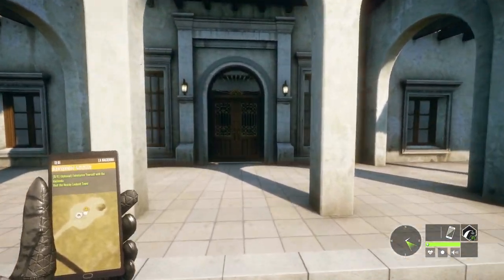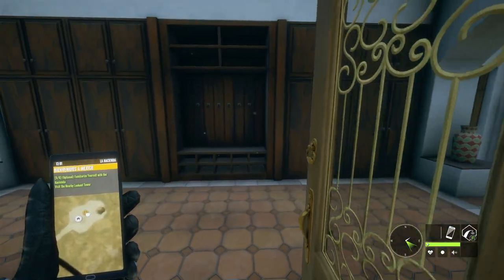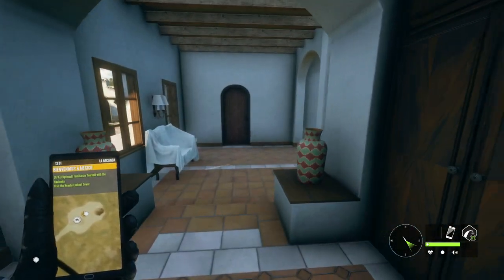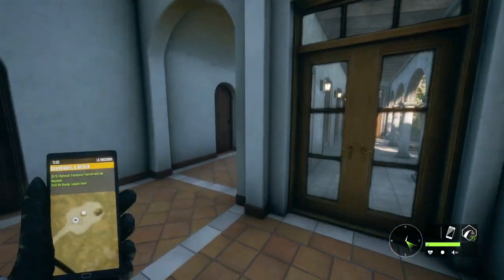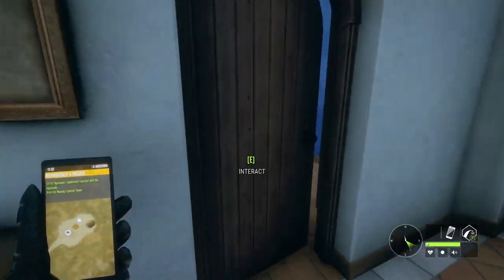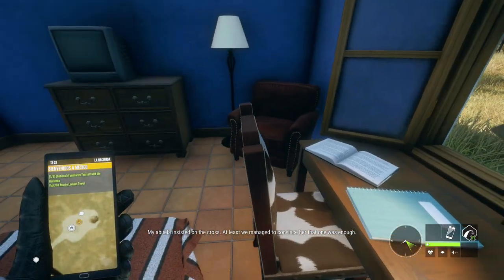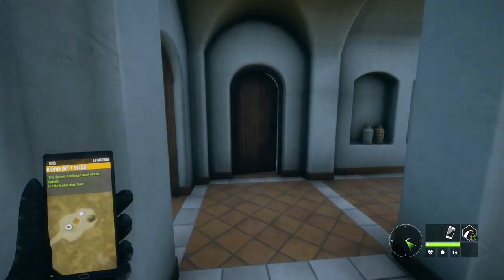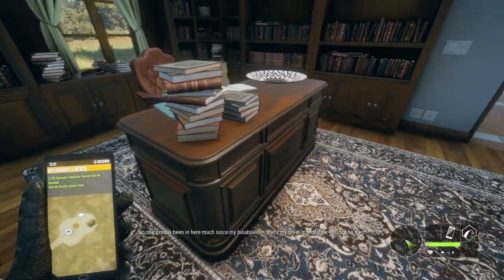Hello everybody, we are back on The Hunter: Call of the Wild with Episode 9 of the beginner's guide. Today we're doing a special mission episode - our first mission on Rancho del Arroyo says we need to collect six different items and familiarize ourselves with the hacienda. We'll just search around until we find them, and there's one right here.